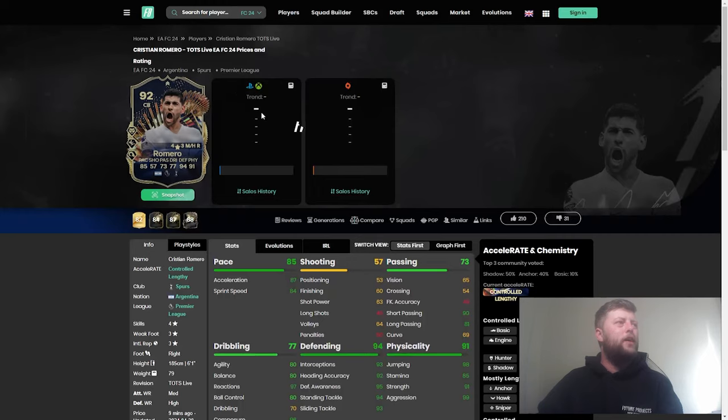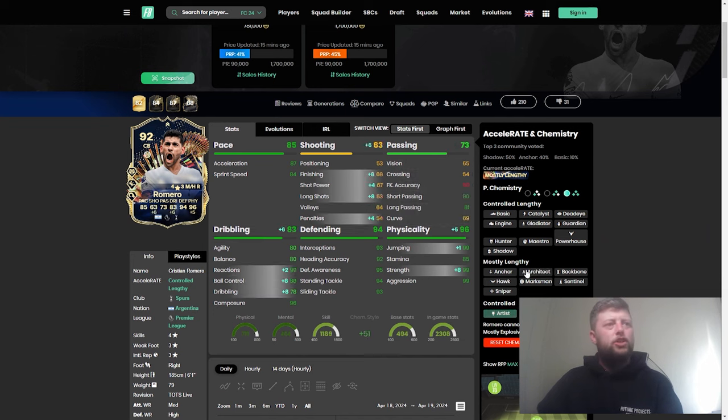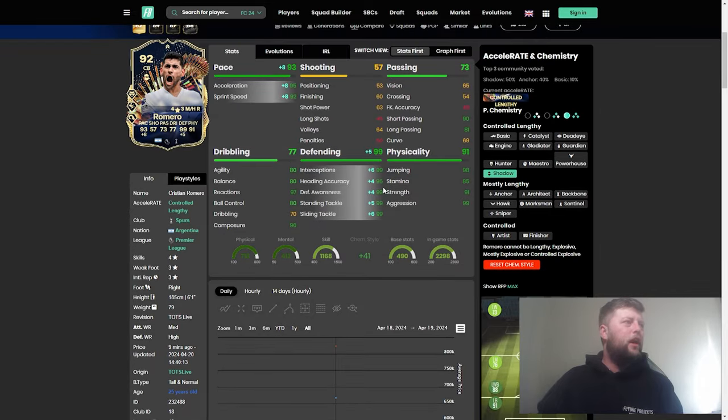He's 750 at the moment, kind of chilling between that and about 770-780, give or take. Obviously the shadow is going to be in full effect, taking his pace to 93 and his defending to 99. Literally everything, bar from his heading accuracy, is going to be up there with the Power Header as well. I think this card most definitely is going to have a nice slot.